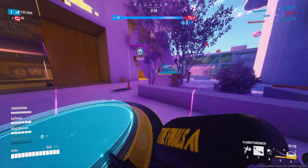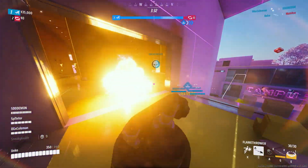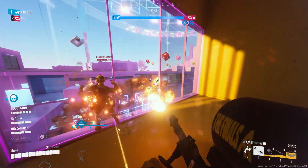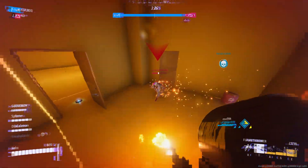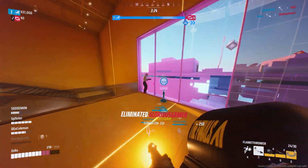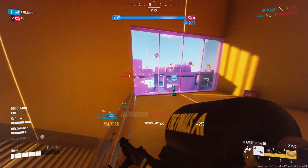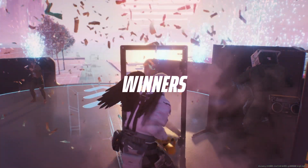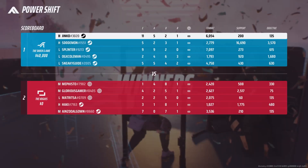Now I'm actually behind the enemy team and there are like 3 players running past me. I just get them one by one — fire, slide around, fire, fire, slide. Don't need to kill them, don't need to push them too fast. At this point the enemy team got destroyed by everyone and they lost.